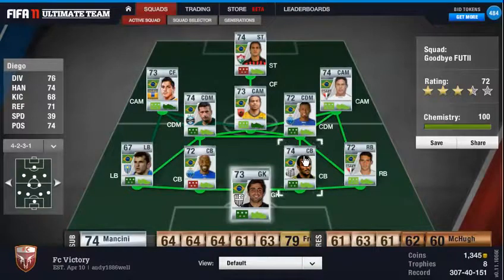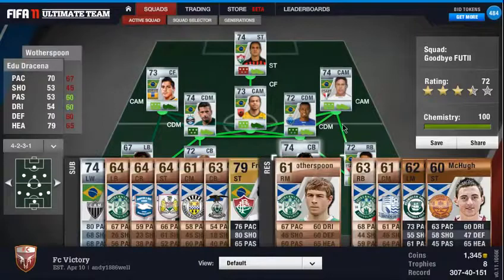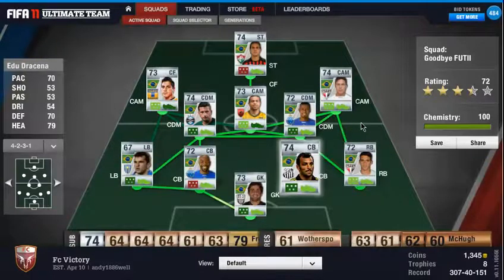In the centre back position we also have Dracena — you might remember him from my other Brazilian Silver team on my own channel. He was a beast there — he does the job that Manuel does, albeit not as well, but he does the job. He's got 70 pace, 70 defence, and 79 heading, so that's good.